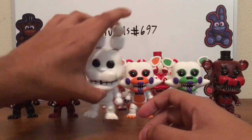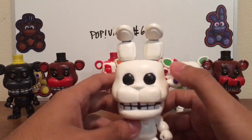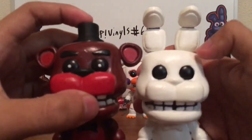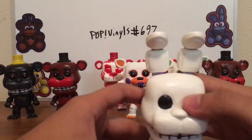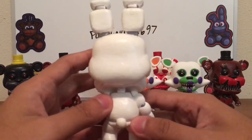White Rabbit is right here. This one was the easiest one — it just needs two colors, just black and white. I don't think I painted his eyes in metallic black, but maybe I did. Either way, he's basically the easiest one to do — just two colors, black and white.